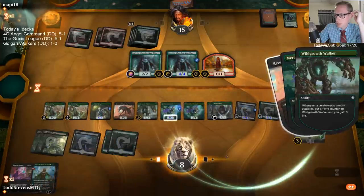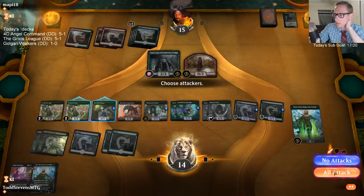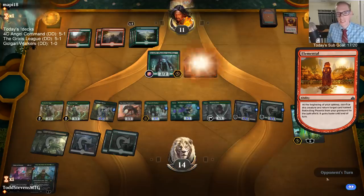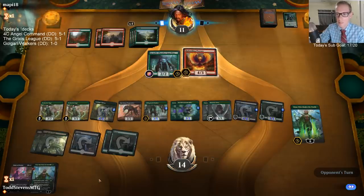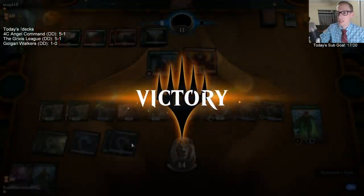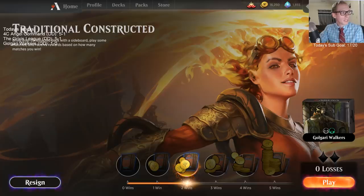Yeah, that's a haste creature — probably better than anything else I'm going to get. So we learned a few things: if you do kill your own creature with Finale of Eternity, it does come back. That can be useful for killing a Jadelight Ranger and having it come back for a Wild Growth Walker. We were going to Ultimate Nissa, put in a ton of forests, and with Evolution Sages proliferate thousands of times. But yeah, that was a good play for the science.